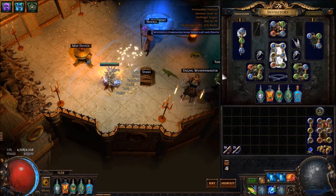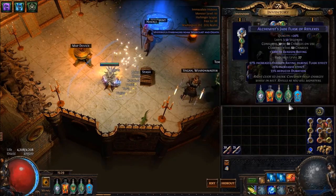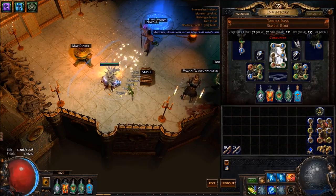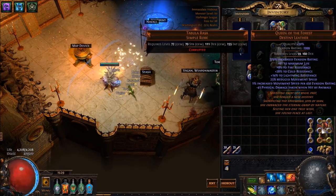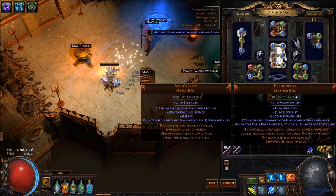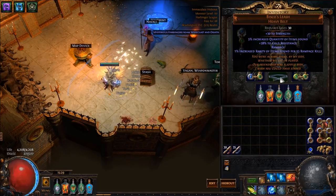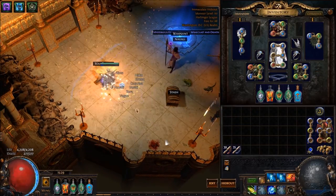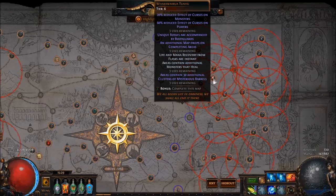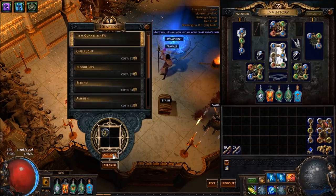For this next run I wanted to showcase gear that most people can get — just the generic Piscator's with a Tabula. I took out Added Lightning because I want to show that if you have a 5-link it's definitely possible to clear with this build, although I would recommend Queen of the Forest for the movement speed. This is an easy item to acquire. Most people don't have a Headhunter so I swapped that for a Biscos, which helps with the rampage. I've also re-sexted my maps: invasion boss, additional magic rare and normal monsters, monsters that heal, and barrels. Let's see how this goes.